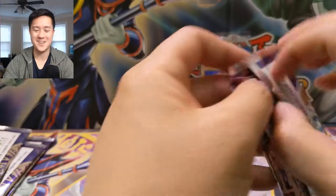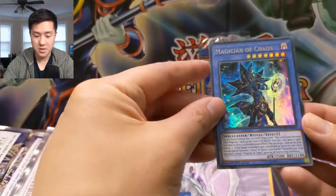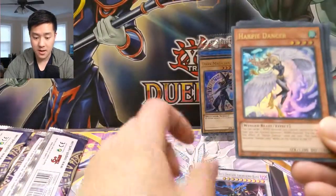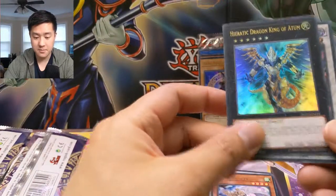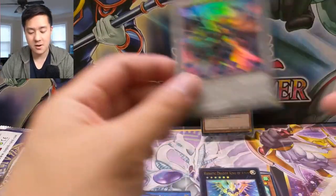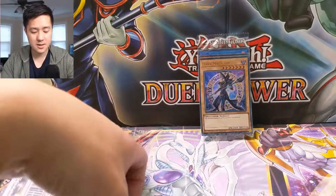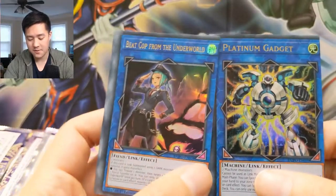Last pack — let's get some last pack magic! Magician of Chaos — alright, first one of these. Another Archfiend Bane, a Harpie Dancer, Hieratic Dragon of Atum. Very weak, very weak box. These probably aren't worth too much, but that's very interesting.